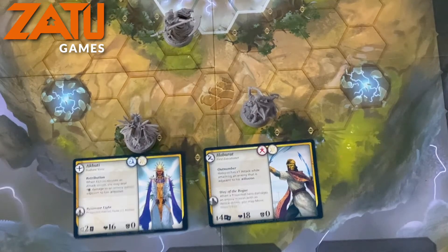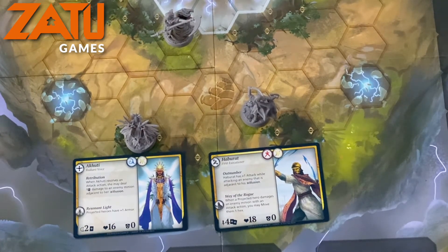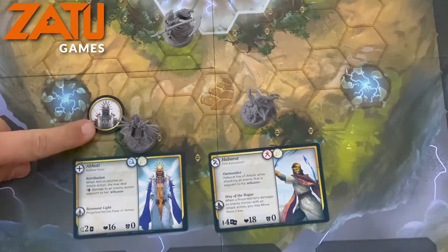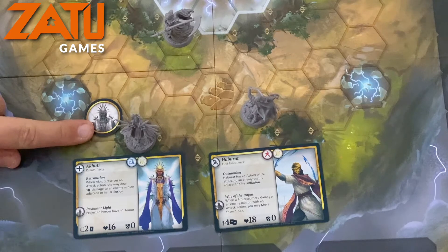Here we are with the yellow heroes, which are followers of the god Nupten. These heroes can cast projected heroes — illusions of themselves. When they worship, they can either move a projection that's already on the board or project one next to themselves.